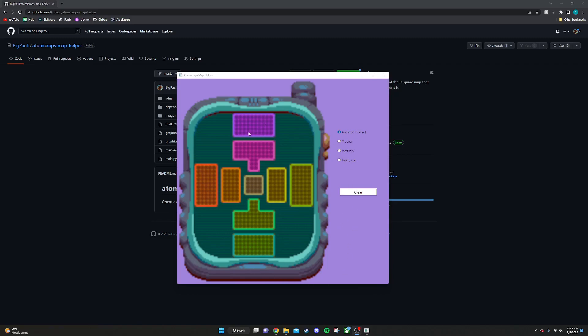So what it is, is you open it and it opens up a picture of the in-game map. And what you can do is pick between these four stickers over here and place them anywhere down on the map that you find them. The in-game map really isn't that good at keeping track of things, so I think this would help people out.